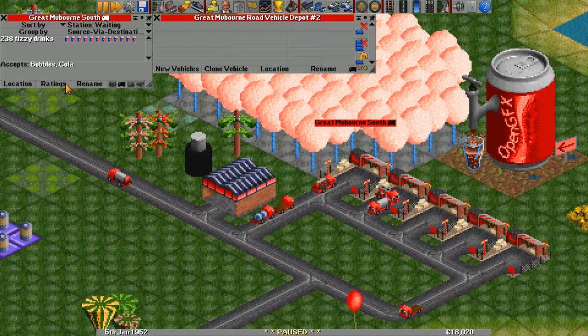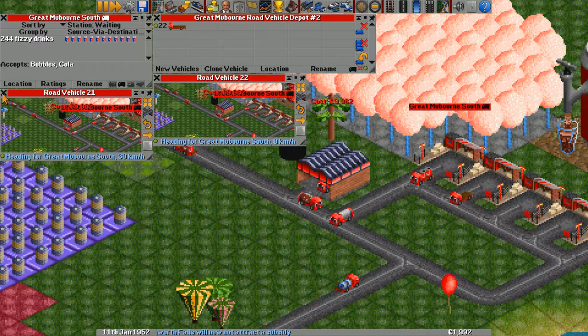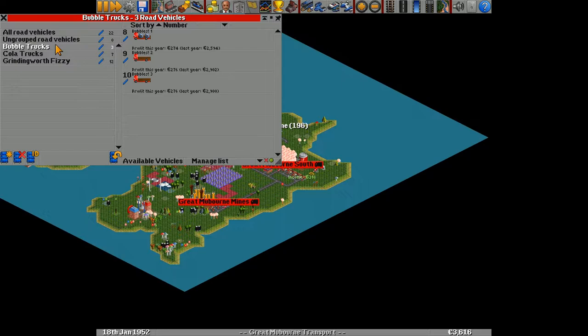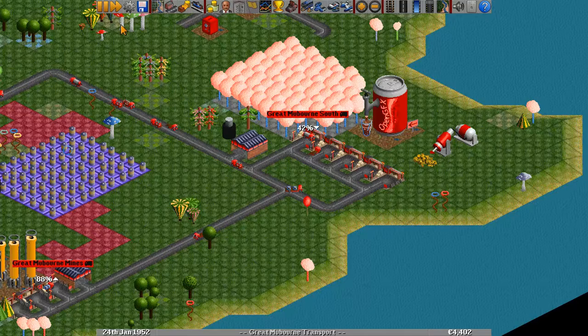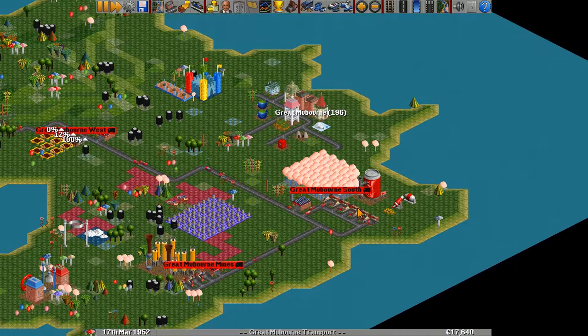We're not done — we need to clone more of these guys. I'll get two more and send them off. Generally speaking, the longer the route, the more profitable it is. These fizzy drink trucks made $3,800 and $8,800 last year. The bubble trucks only made about $2,700, and the cola trucks about $2,700 too — so the fizzy drink trucks are my most profitable. The margin isn't gigantic, but we have a lot of them. Let's speed things up and get the money flowing in.